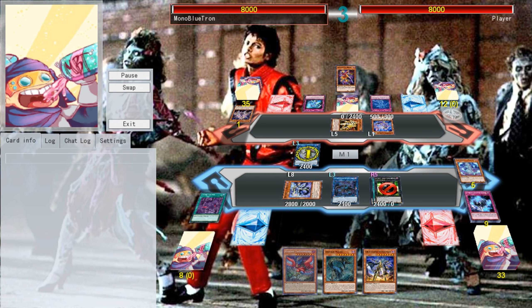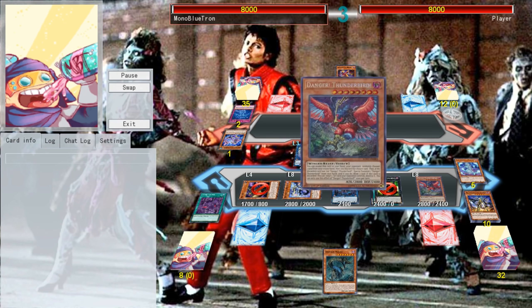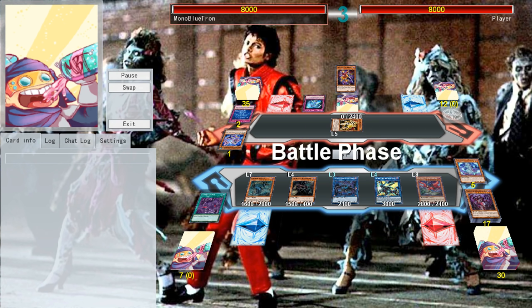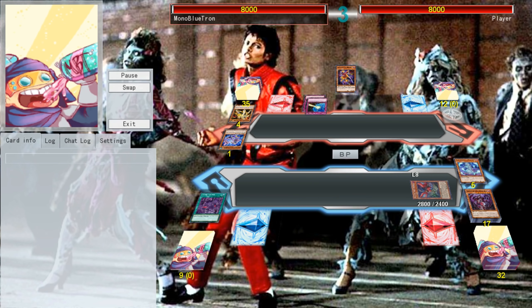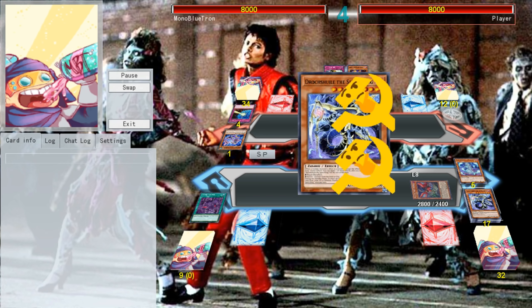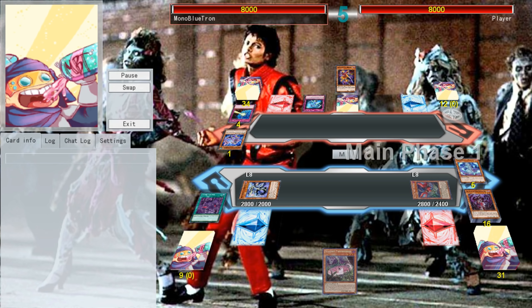We'll activate the effect of Summon Sorceress and then chain the effect of Balerdroc, banishing a monster — we choose the Meluseek — before getting a copy of Gozuki, then going into Thunderbird and linking into Borl Sword. We'll then go into a Nessie, Normal Summon a Chupacabra, and get OTK damage — oh my god, Drowning Mirror Force! Okay, well, this Thunderbird is going to have to pull its weight. Not a ton of weight, because we do get Balerdroc back, but enough weight to win us the game.